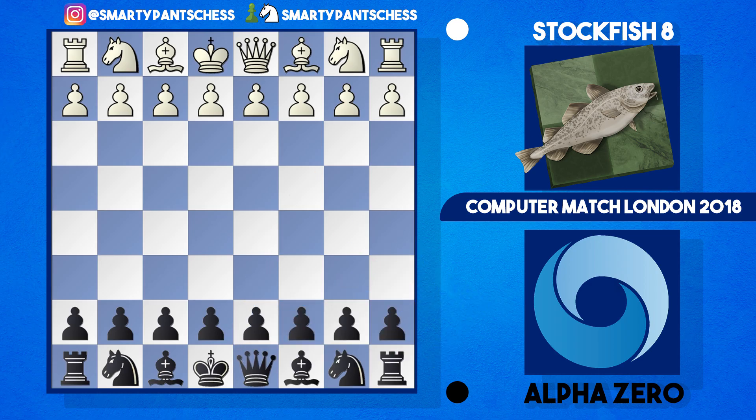Hey everyone, it's SmiteBantz Chess here. Because the Berlin opening has been so popular in recent videos, I decided to check out another one. It's Stockfish 8 playing white with AlphaZero playing black again in 2018, and we're going to look at it from AlphaZero's perspective. It's slightly different this time — Stockfish began with e4.